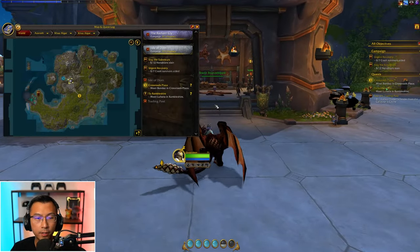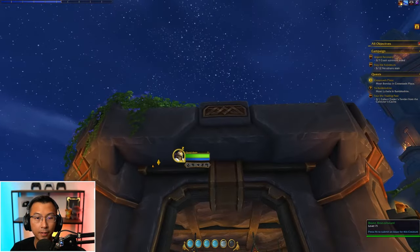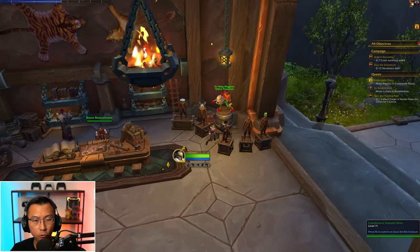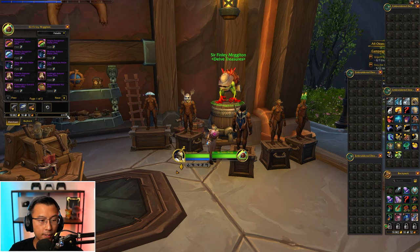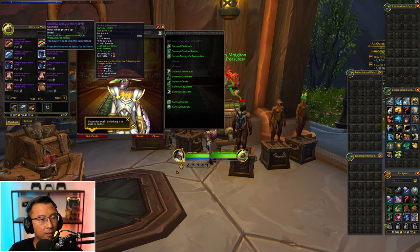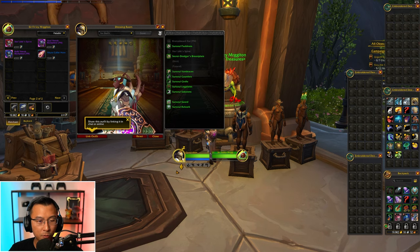The delve headquarters is over here where Bram Bronzebeard is waiting, on the north side of the city. You can also go to Sir Finlay Mergleton at Delve Treasures to spend your currencies. We've gathered 220 resonance currency. With time, you can buy cool transmog like a Fungal Mansa helm, various cosmetics, and even toys.